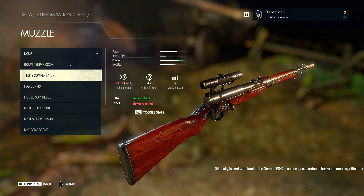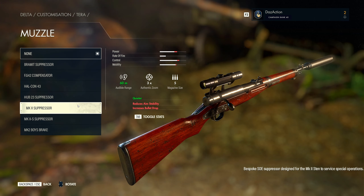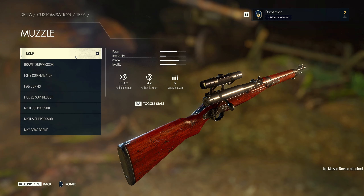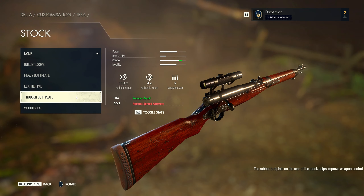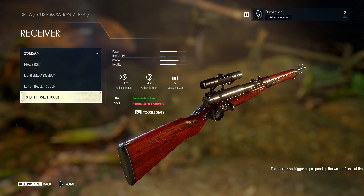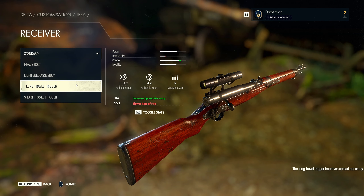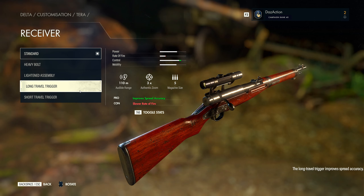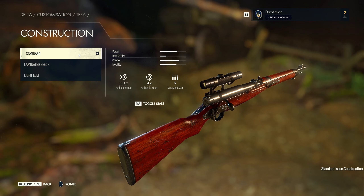Moving on — muzzle, by default none. You know the standard muzzle attachments from every other weapon. Personally I go for suppressor but I'll leave it as none for now. Stock is also none and there are a few options to change there too. Receiver looks like what you'd normally get as well — none of these actually improve the power, so I probably won't bother too much about that.